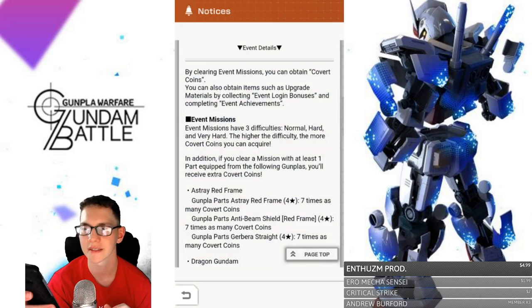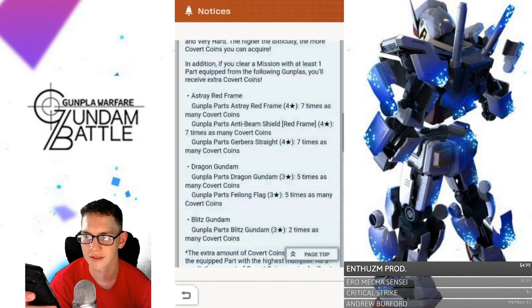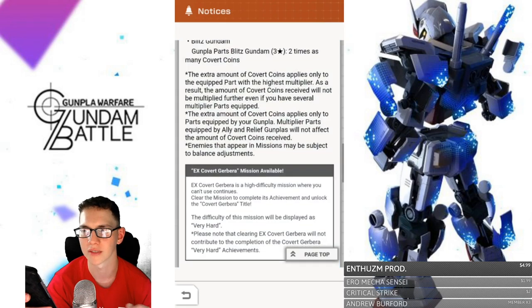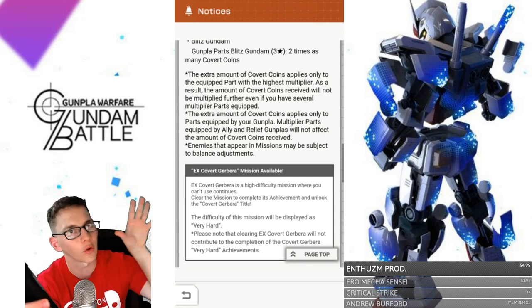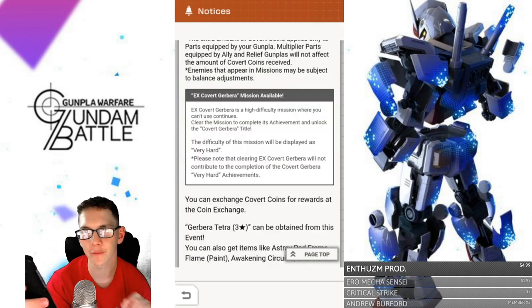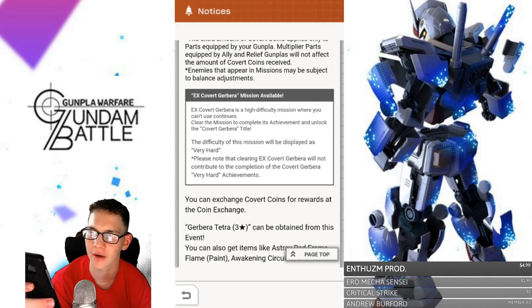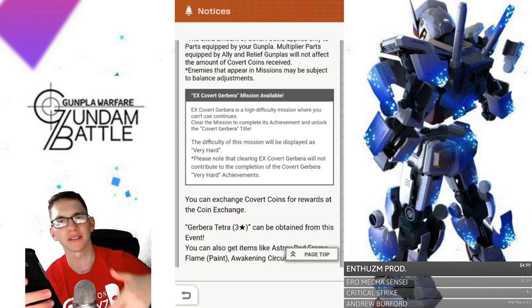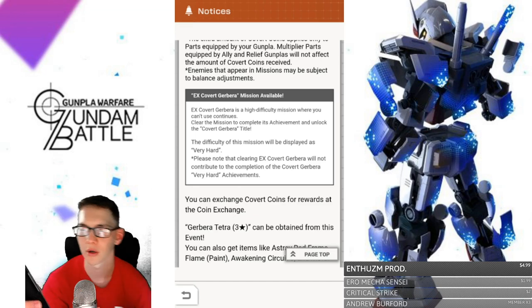The event details show the event period and multiplier rules — only the highest multiplier equipped part counts. This is the first time we're seeing an EX mission: Covert Geberra is a high-difficulty mission where you can't use Continues. Clearing the EX unlocks the Covert Geberra title, but note that clearing the EX does not count toward the normal Very Hard achievement — there are still 30 achievements for Very Hard mode.